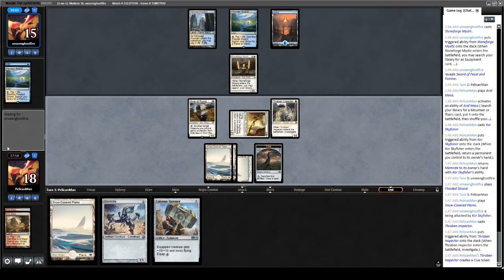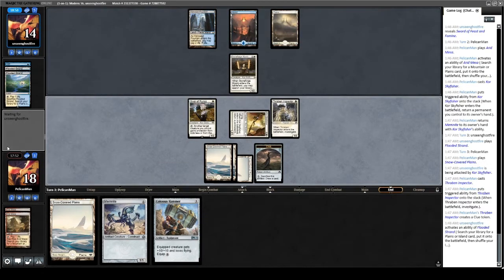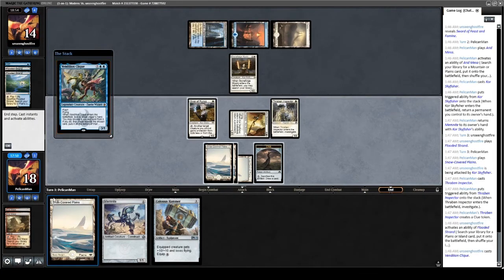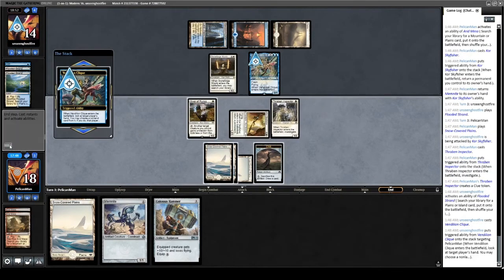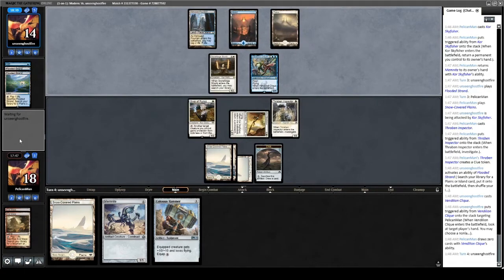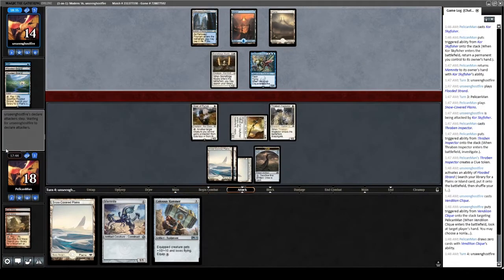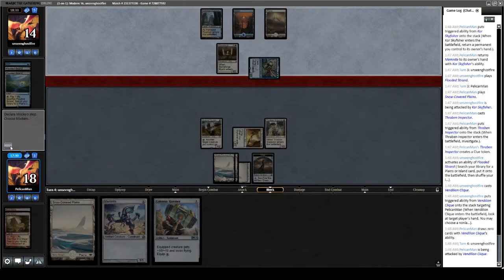I assume they're fetching with their Flooded Strand for a Tapped Hallowed Fountain or a Basic Plains. Is this going to be like a Vendilion Clique? Yeah, okay. If they want to take the Colossus Hammer, I'll get a different card — more than fine with that. Getting to hold this clue activation is very important. They chose to put nothing away, which makes sense. They have a land to activate Stoneforge, drop this sword, and equip it to the Vendilion Clique. Could be in trouble — they're just going to try to race with the Clique. No blockers for them.